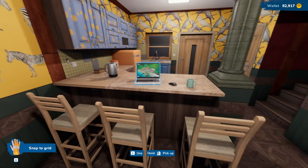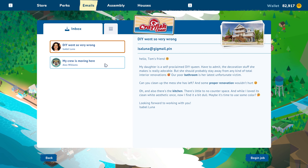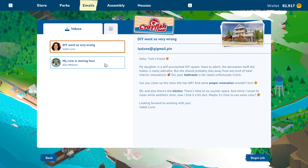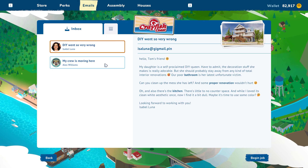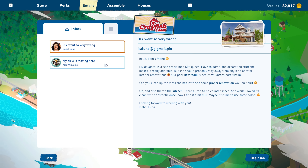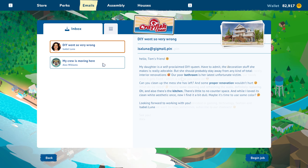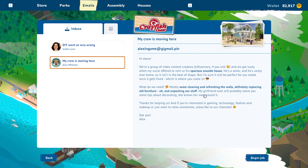It's kind of open concept now, but just wait. We are going to jump on the computer. This job is 'Do It Yourself Went So Very Wrong' from Isabella Luna. Her daughter is a DIY queen, but apparently not that good at it. Their bathroom was their latest unfortunate victim, and they also have a kitchen with little to no counter space that needs fixing.